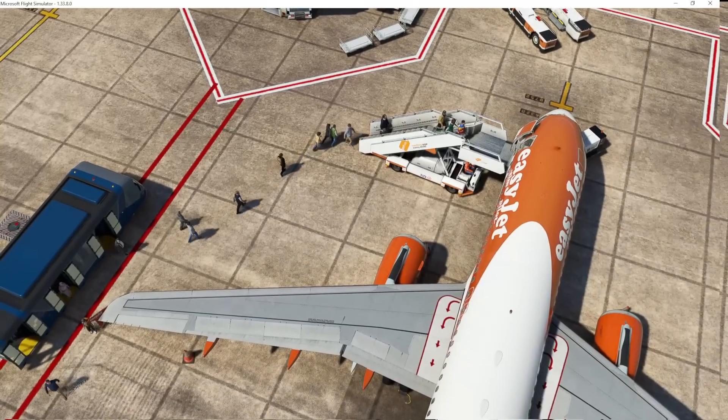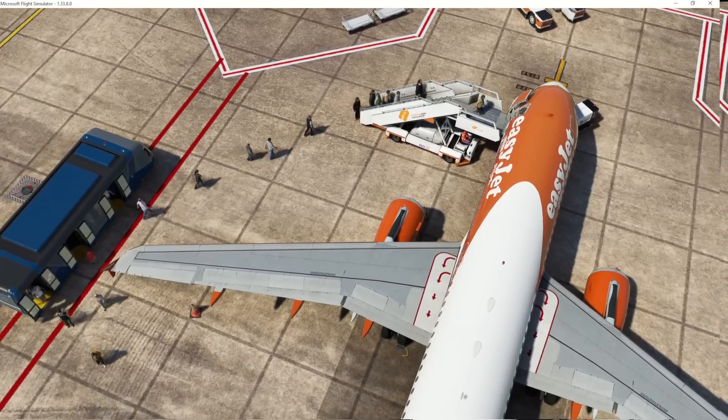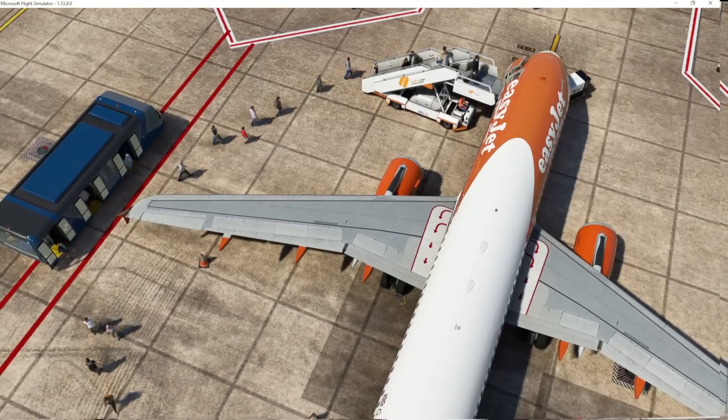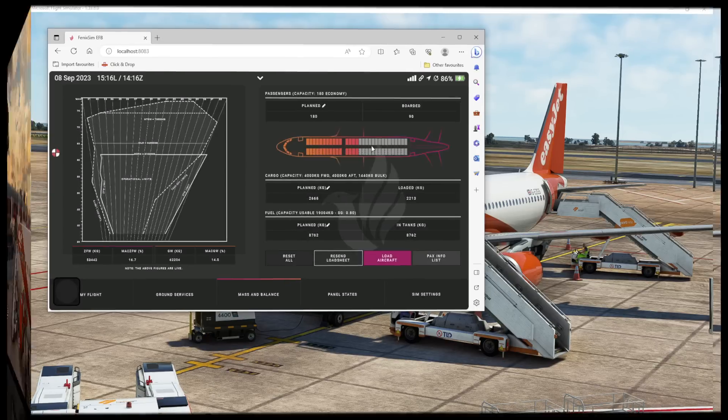The catering is all taken care of, and the passenger boarding is also all taken care of automatically once refueling has completed. As the passengers are getting loaded, you can even see that the aircraft is filling up in turn on the Phoenix EFB — with perhaps the most organized boarding process ever, as the aircraft is filled from front to back perfectly.